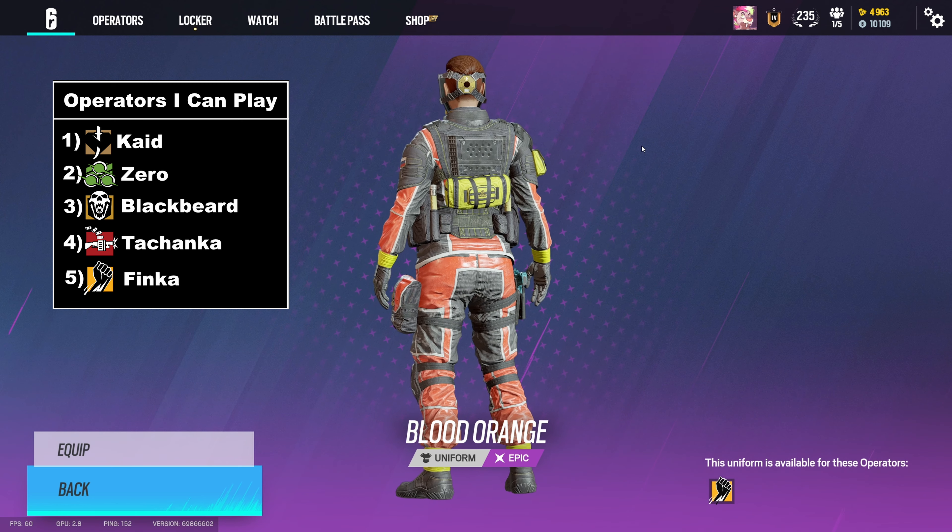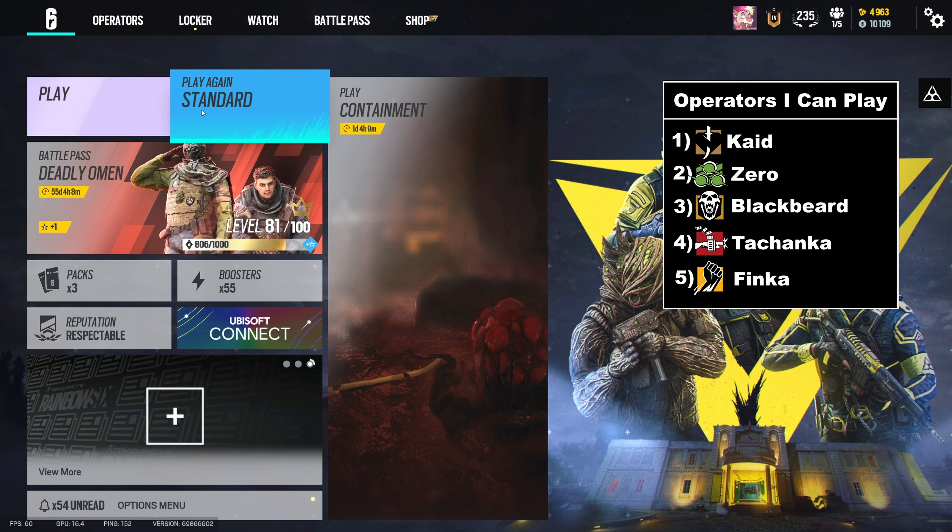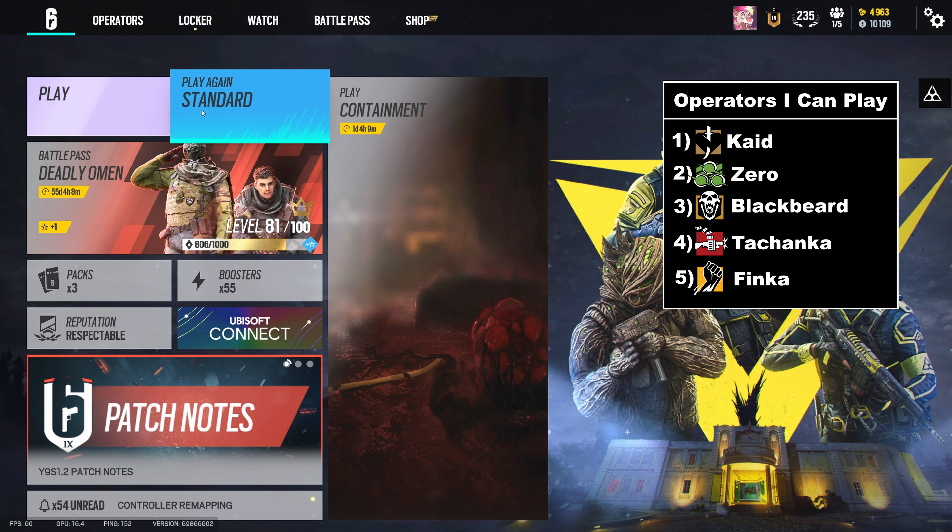A pretty interesting mix. We're going to head into standard. Just to recap: on defense we have Cade and Tachanka, and on attack we have Zero, Blackbeard, and Finka. Pretty solid selection. Pretty diverse. Plenty of options. This should be fun — better than last time when we got stuck with Glaz as our only attacker.